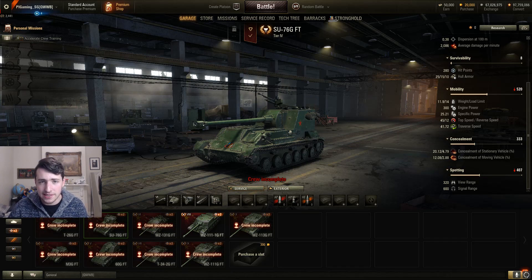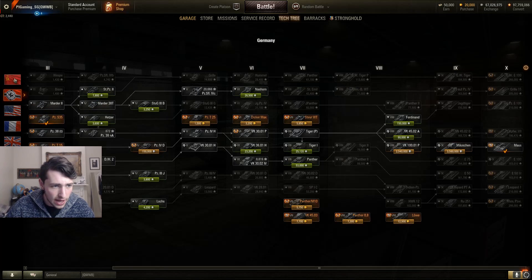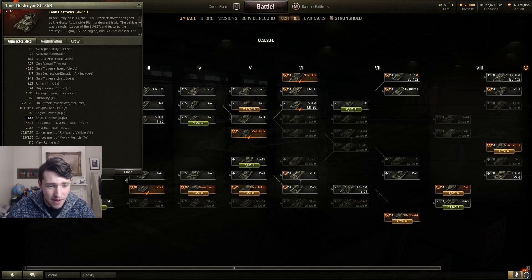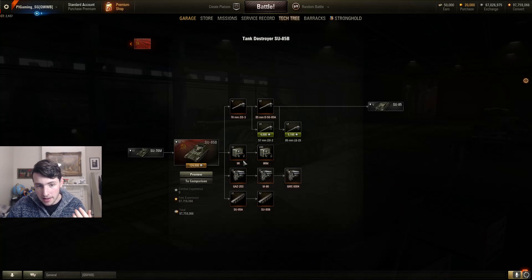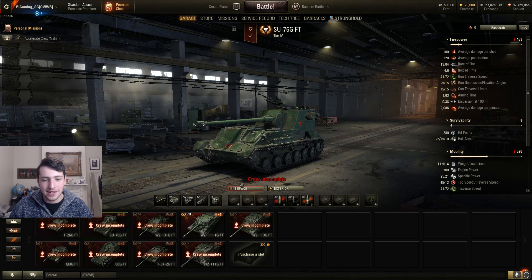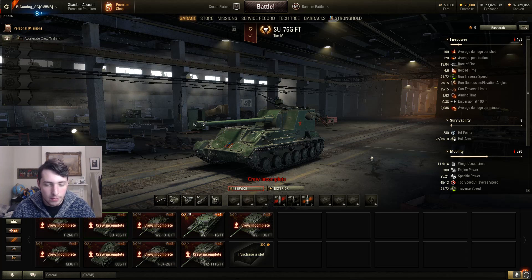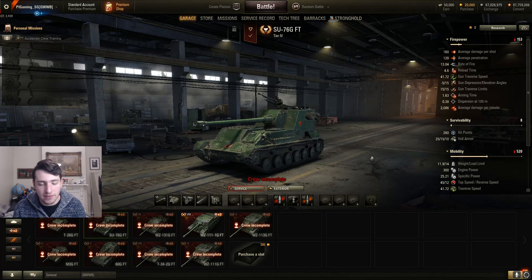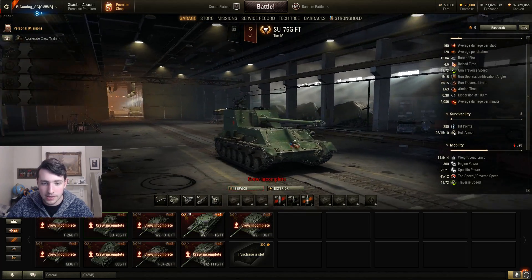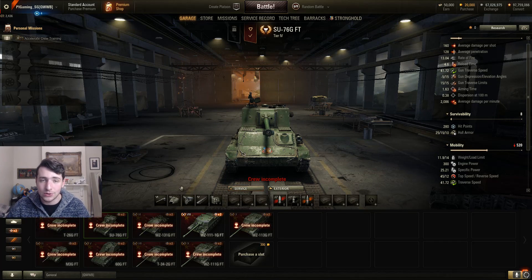It's certainly better than the standard Russian SU-76, which has a power-to-weight ratio of 11.57. The disparity between the Russian and Chinese tank destroyers is quite big — they're quite different. The SU-76G FT is literally a clone of the standard SU-76 but they do perform quite differently. With good mobility something has to be sacrificed, and that's armour. The armour on this tank is pretty shocking with 25mm of frontal armour, and although it is sloped, HE rounds are going to be able to penetrate it.